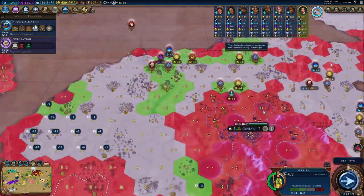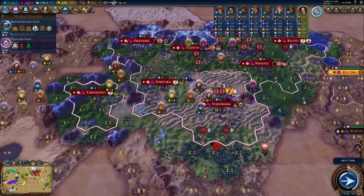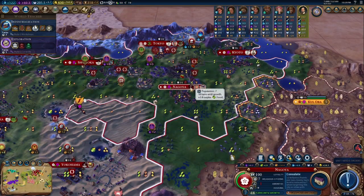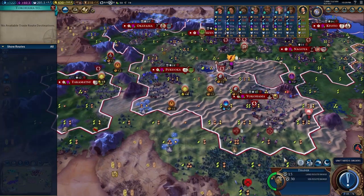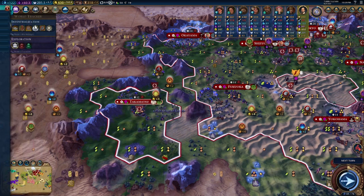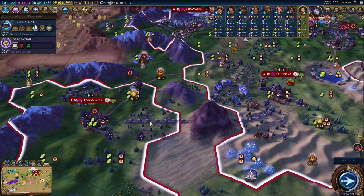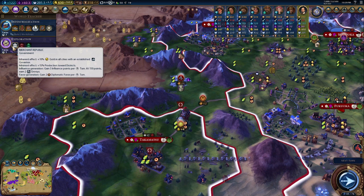So we just bought our first settler here and are immediately making our way over there. This city has seven population now so we have some options. Let's bring that freighter specifically to Takamatsu and get that city up and running a bit faster. I want to get started on some chops in a couple of turns because next turn we are going to be getting the Merchant Republic, which is going to level up our overall infrastructure massively.